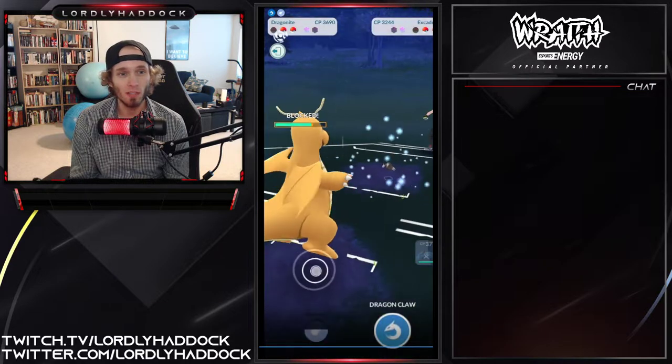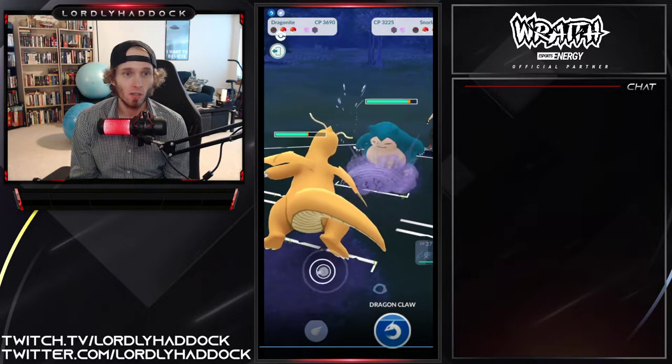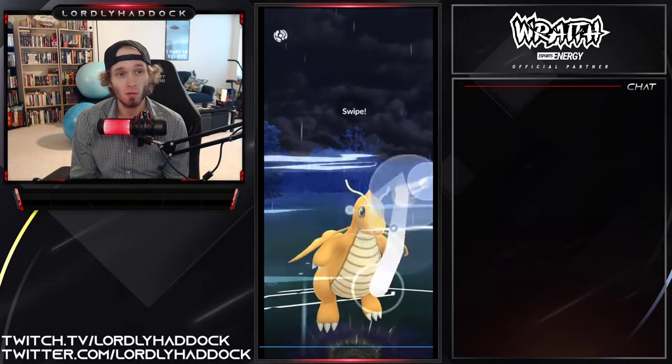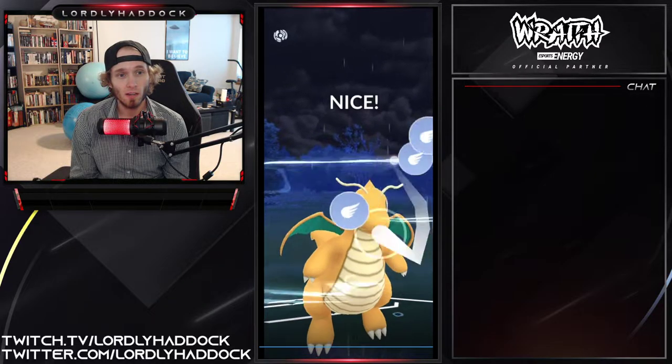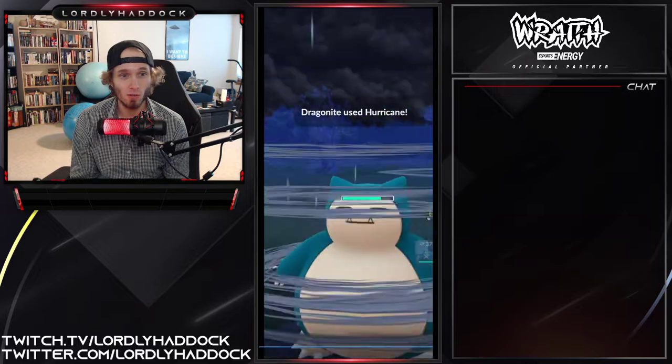The Excadrill is probably not looking to switch out at first, and in comes the Snorlax. This is very easy — you just go up to two. Mulder, I personally would have just thrown Dragon Claws because you want to try to pull shields — I don't think the Snorlax is going to shield.